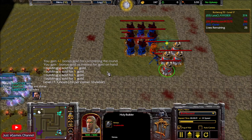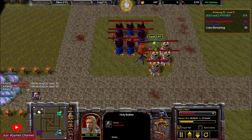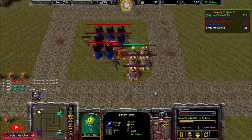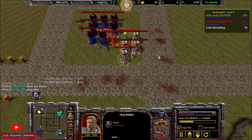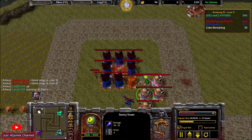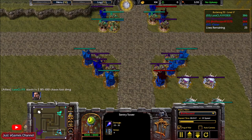I had 192 gold. I took the holy builder — here is my holy builder. I sell some of his buildings. Sorry about the bug — it happened again with this game, I needed to restart the game and the recording. Now on level 17 there is the invisibility wave, so I built some sentry towers for detection. Unfortunately the other player disconnected — he didn't leave on purpose, there was no way for him to come back.